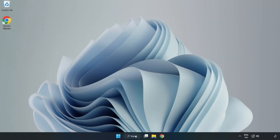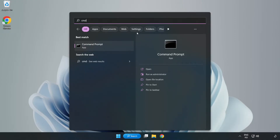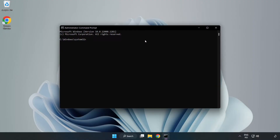Click the search bar and type CMD. Right-click Command Prompt and click Run as Administrator. Type sfc /scannow.